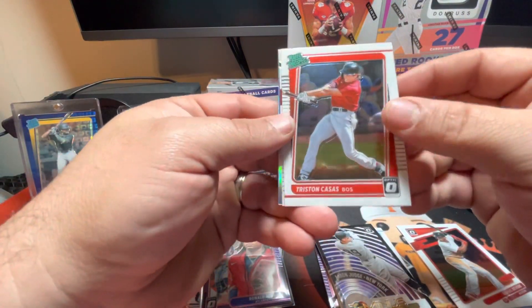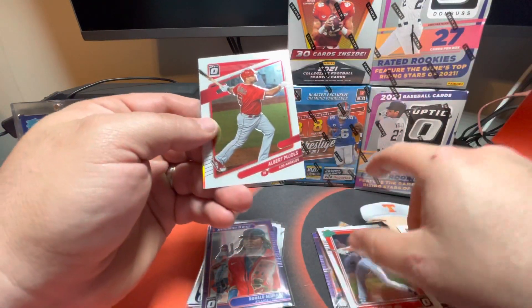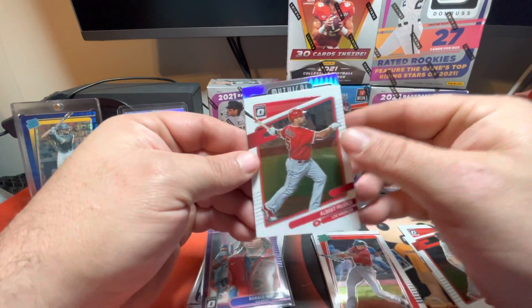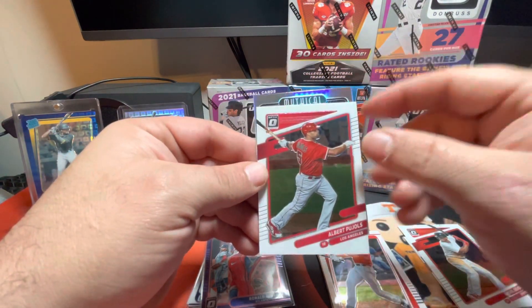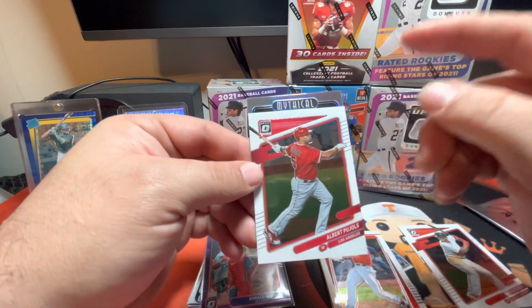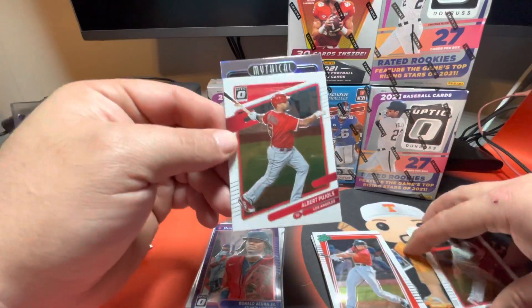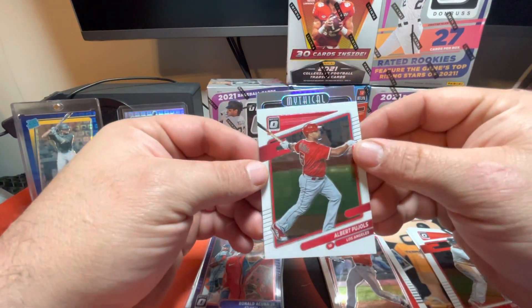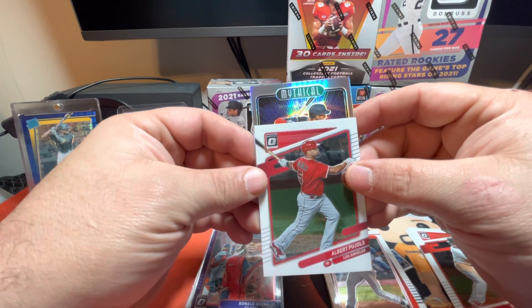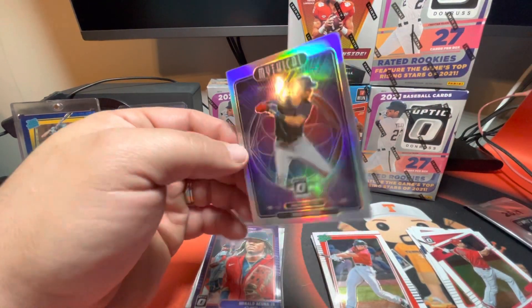There is a Tristan Cossus rated prospect — very nice, for Boston. There's an Albert Pujols, and Albert Pujols is hiding a Mythical hollow. So the guy I was talking about earlier actually pulled one of these — it was a Shohei Ohtani Mythical hollow card — and he did not want to trade it, and I don't blame him. So I actually went online and bought one of these on eBay yesterday. Let's see who this one is — it is going to be Trey Turner. Those are really good looking cards.